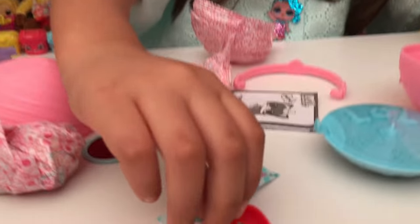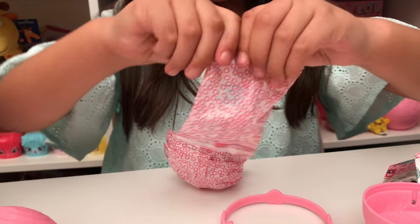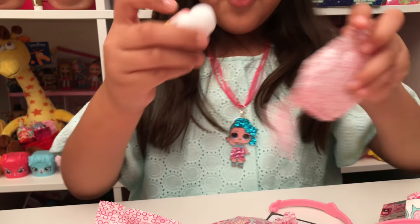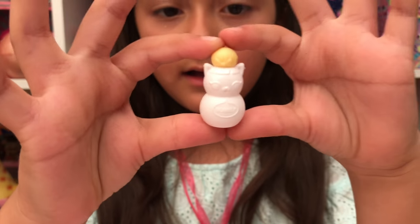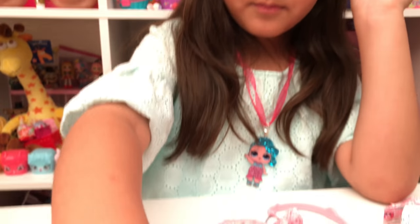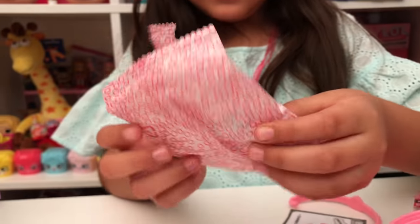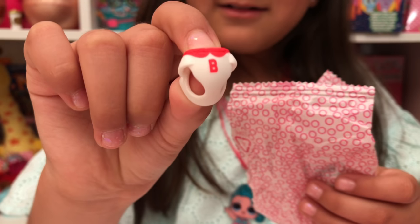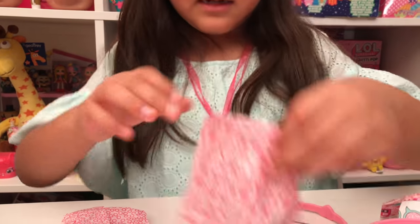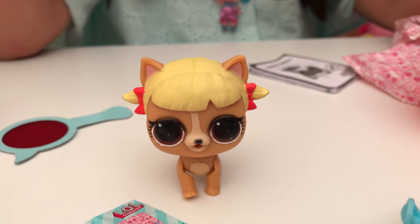Oh, it's a cute little shovel - we're getting a dog! This has a little bone right there. No way, it's the Bubbles - the new secret thing! It's so cute, it's like a little plushy. Let's see which one this one is - oh, look at this cute little shirt! It's so cute, it's really really cute. And her name is Cheer Rod Ruff.